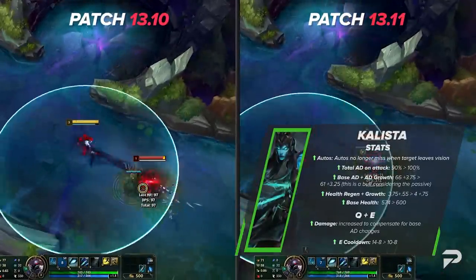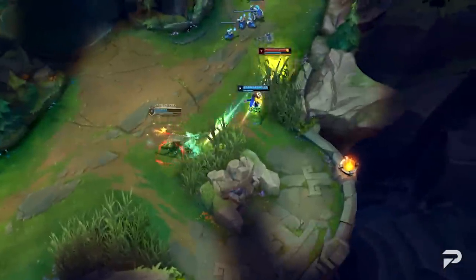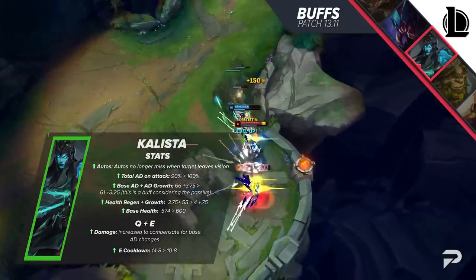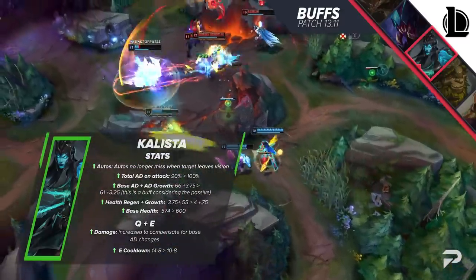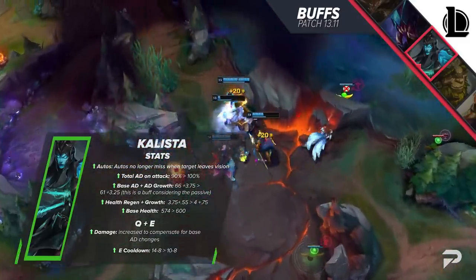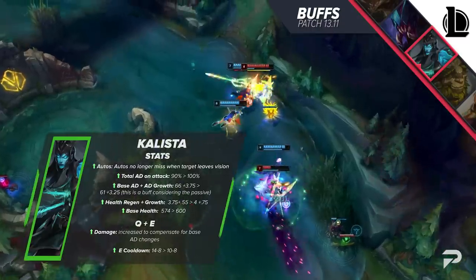Kalista has a really interesting list of changes. Another champion super prevalent in pro play and therefore usually nerfed to the ground in solo queue — but these changes look really good for her. Making it so autos don't miss when you lose vision is huge for trading in lane, and there's a big cooldown reduction on her E in the first few levels. The AD ratio for autos being put back to the standard 100% obviously means more damage early on, so she can abuse her kill lane potential. When you do well early, you'll snowball even harder and be able to push leads to win later on.